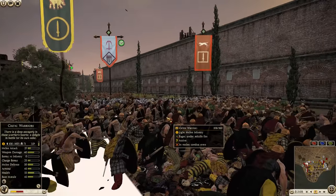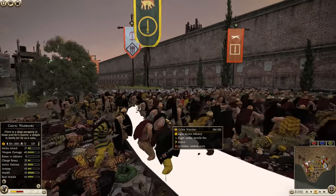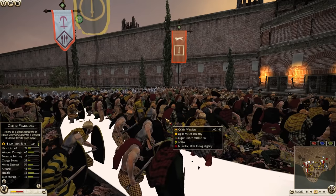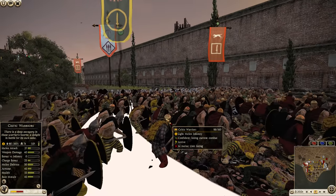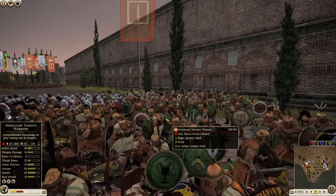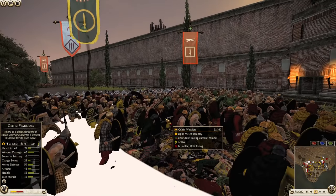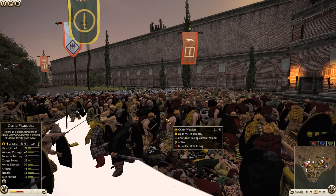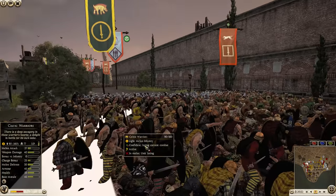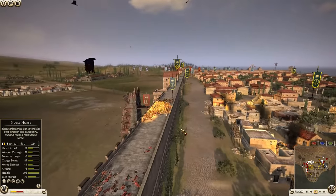The archer support in this corner is definitely helping out the attackers. The Celtic warriors are getting chewed up — they don't have the best armor. Let's compare: Celtic warriors have 45 armor versus Samnite warriors at 95, so you can see how arrows are much deadlier to the Celtic warriors. You do risk friendly fire, but the pro is that these guys die much faster to arrows than your own guys — so it's a better situation overall.